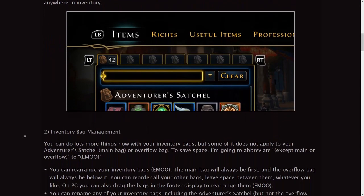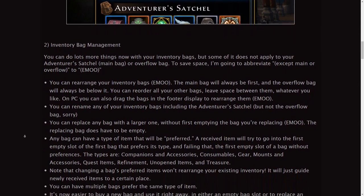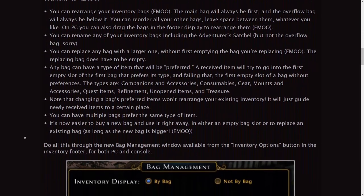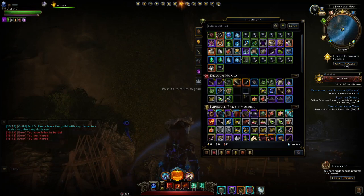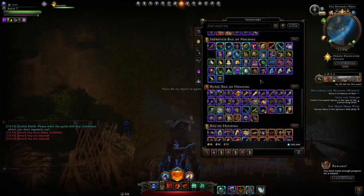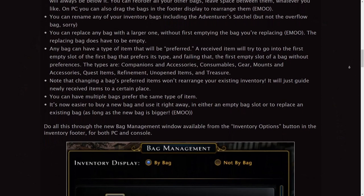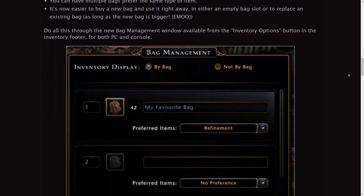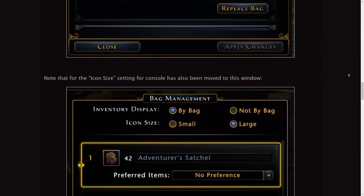The extra bag management features are very nice for sorting through your bags and having certain bags prioritize certain gear. Personally, I'm going to stick with my usual setup — first bag filled with my stuff, second bag for anything new — rather than it automatically sorting and losing track of where a new item went. But being able to switch bags and replace them with bigger ones is going to be very handy.